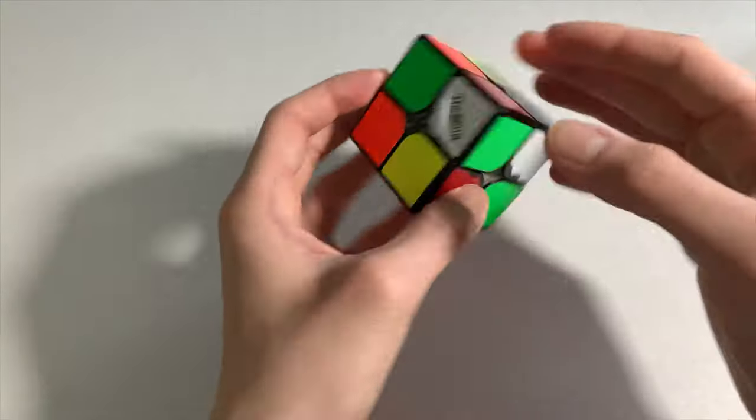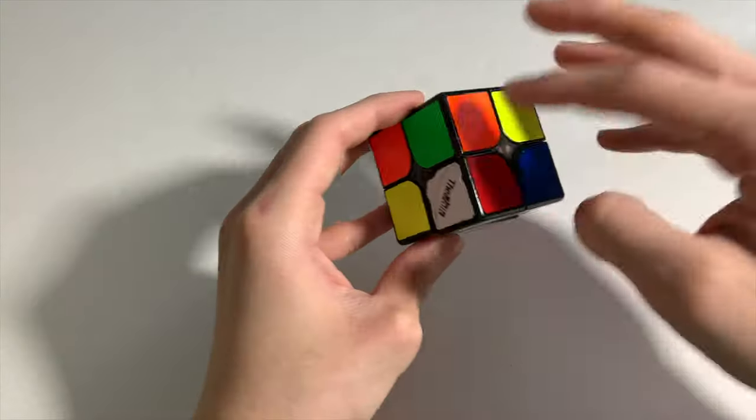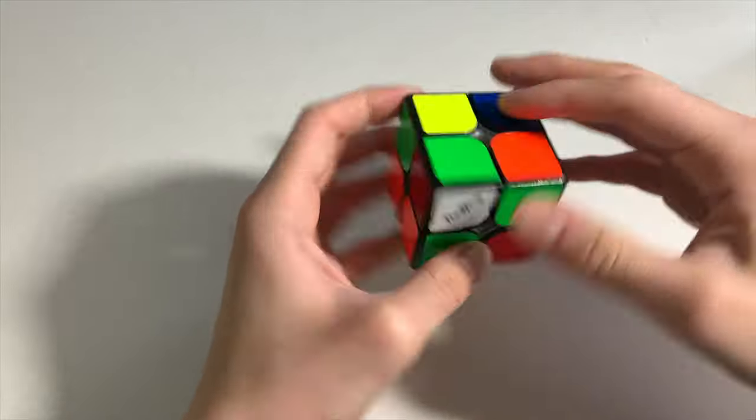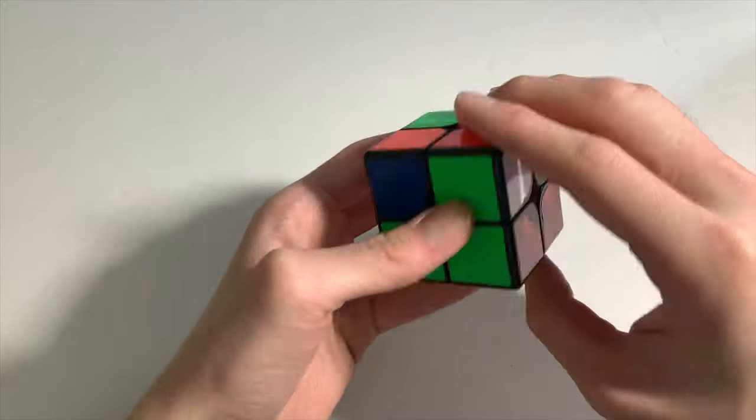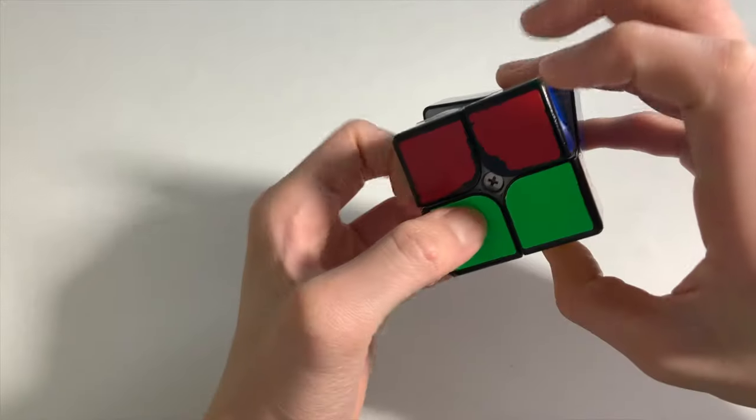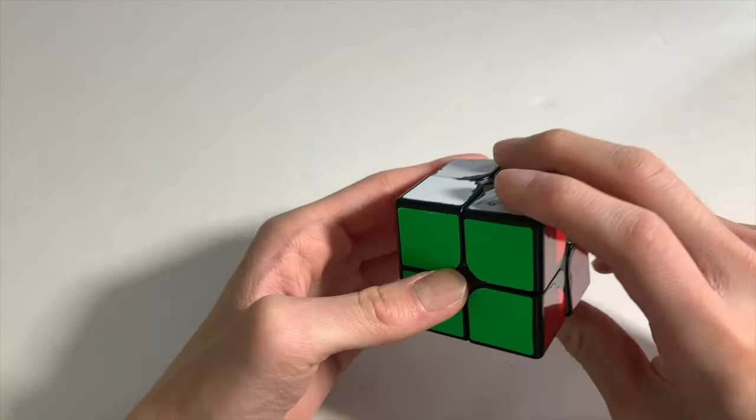For scramble three I saw that on yellow you could pair things up with U', F', and then pair up the right with R2 UR2. This gives you CLL with your hands positioned right here.